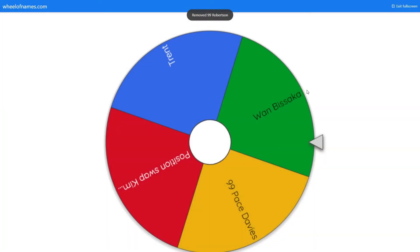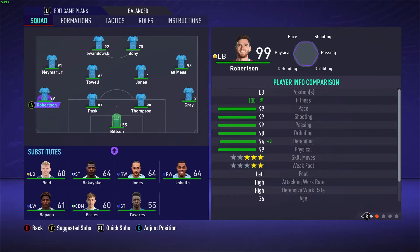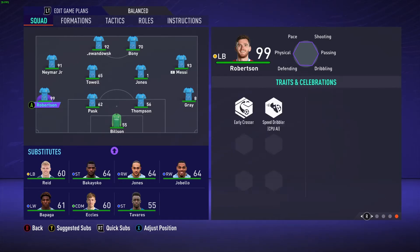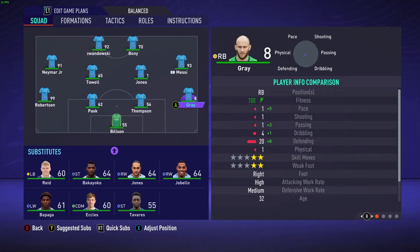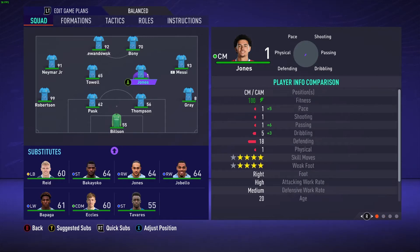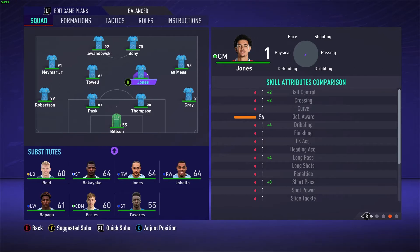Squad update: we've got 99 Robertson with all his stats at 99, except composure and defending awareness which you can't edit. David Gray has got 20 defending which makes him an 8 overall - that all happens because of composure and defending awareness. Like Curtis Jones, he's a 1 overall with 18 defending. He's got composure and defending awareness issues too. I don't know why EA made David Gray an 8 overall when Curtis Jones is 1 overall.